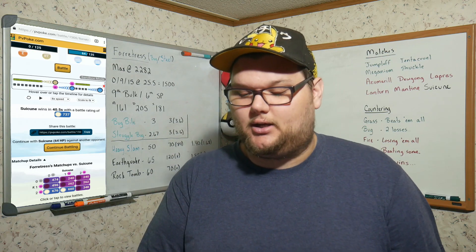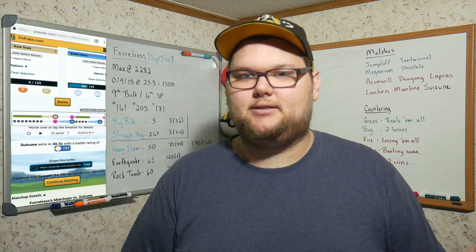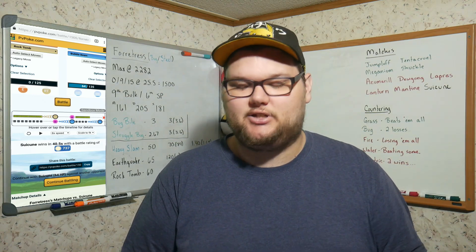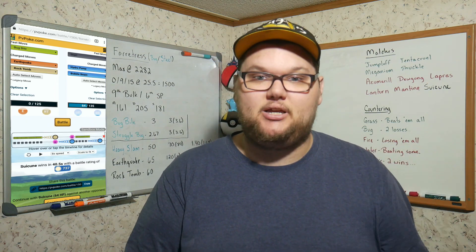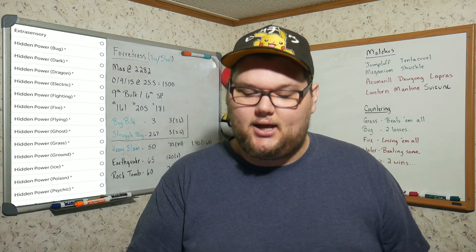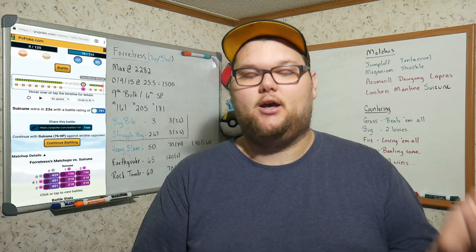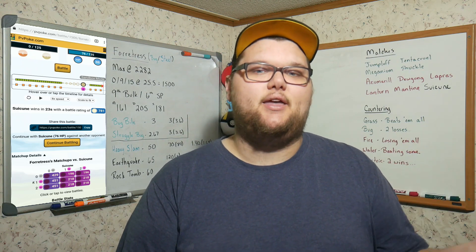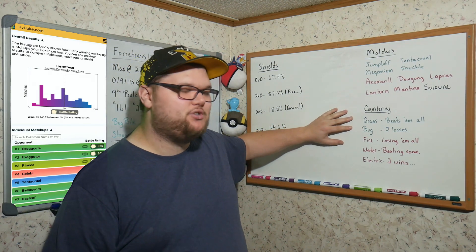With Snarl, Suicune actually just flat-out beats Forretress. The psychic-type fast move gets resisted by our Steel typing, but this Dark-type move doesn't care, so Suicune can just break through. I left it in the gray area because it really depends on which Hidden Power Suicune has — Hidden Power Fire is obviously the best option there as the only typing weakness Forretress carries.